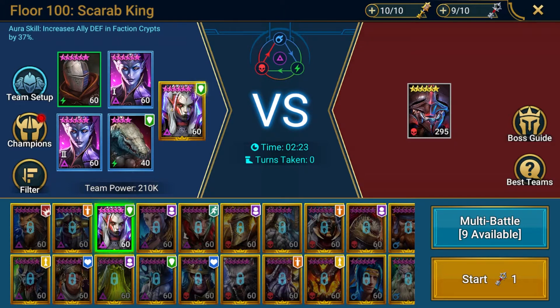Those looking for maximum efficiency may not have, or may not want to build, these other champions just for Scarab. So how can we best approach it with accessible champions? Essentially, we must use turn meter control to control the boss and ensure it never takes a turn. We also must do so under a shield 100% of the time. We could use Blood Shield accessories to achieve the shield, however, as these are locked behind CVC and RNG, let's assume these are not an option. There are only a handful of champions that can maintain team-wide Shield with 100% uptime.